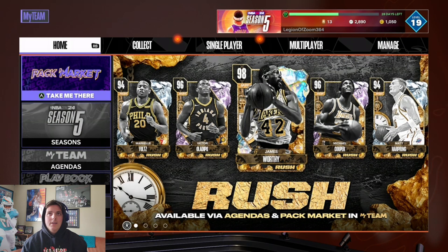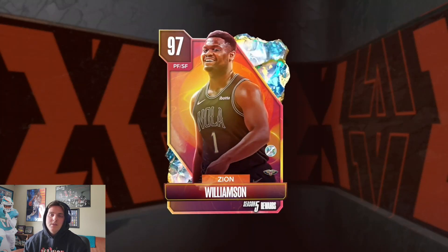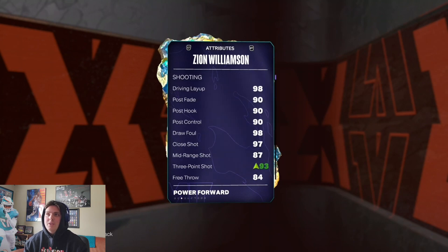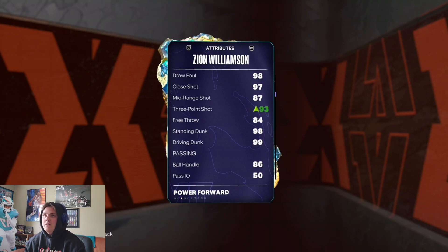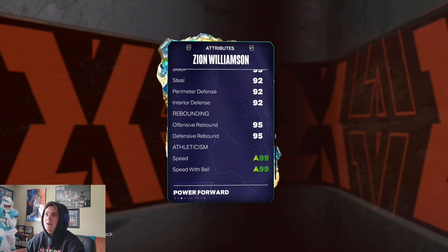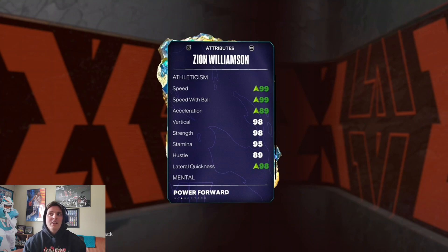What's going on everybody, back with another video. Today we're gonna be doing a gameplay with this 97 overall Galaxy Opal Zion Williamson, and we're gonna be going over if he's worth getting the pro pass for. What you're getting with Zion is that 90-93 three-ball, 98 standing dunk, 99 driving dunk, decent ball handle, great defense with 95 block, 92 steal, 92 perimeter. I gave him a shoe with speed and ball acceleration — speed goes up to 99, ball goes up to 99, and acceleration goes to 89.